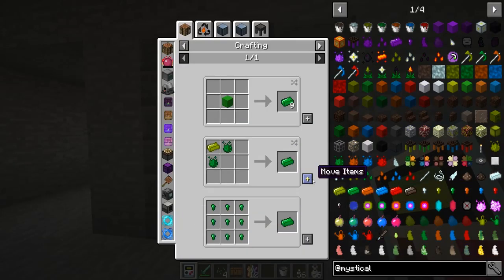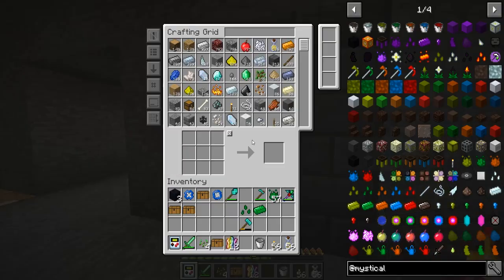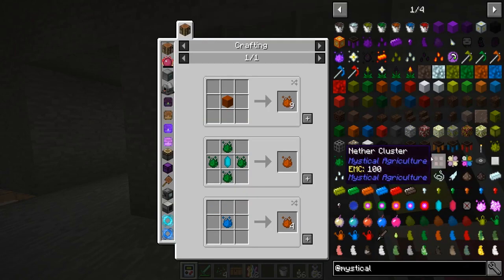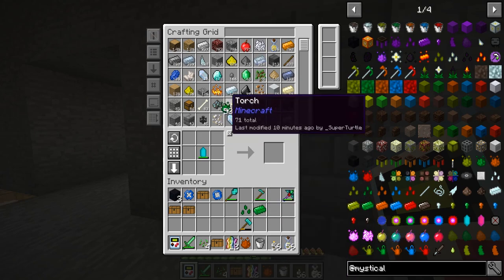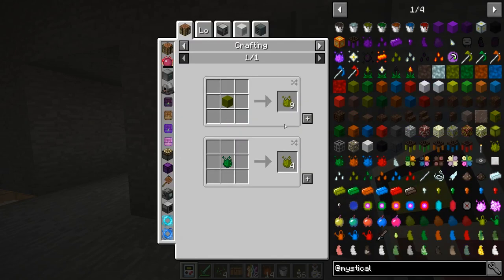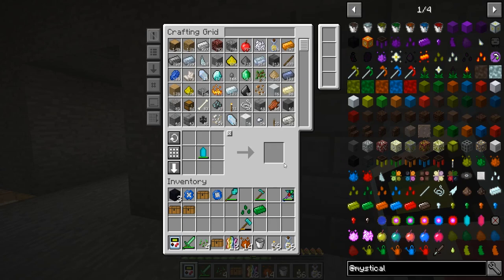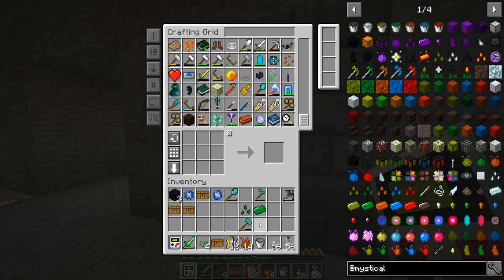We're going to make a tier two ingot and then can we make tier three? No — we need to craft up the tier three essence first. We're going to need a lot of essence. I think we're actually out of that stuff.